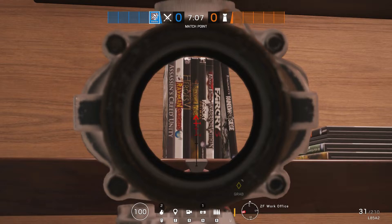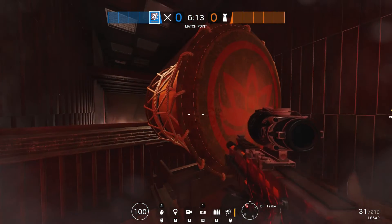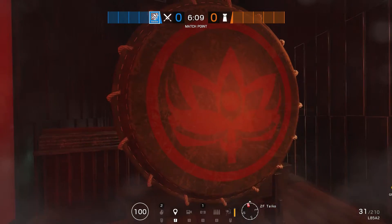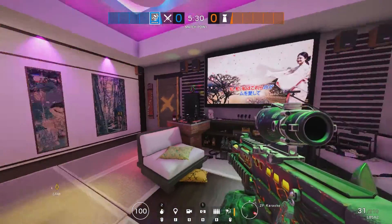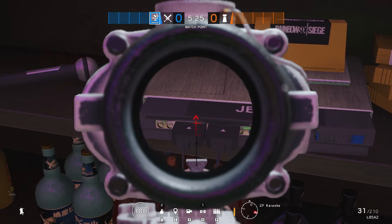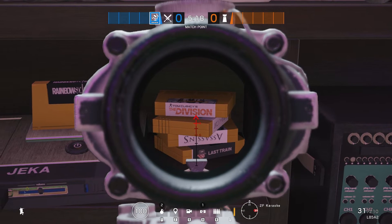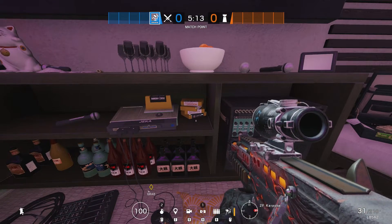Also on the same map is a drum - if you melee it, it makes a really nice drum ringing sound. I tried hitting it a certain number of times to see if it would activate something but it doesn't seem to do anything; perhaps it's just there for fun. And in the gaming or karaoke room on the same map, there's an old school gaming console with Rainbow Six Siege currently in it, and to the right you can see more games including The Division and Assassin's Creed.